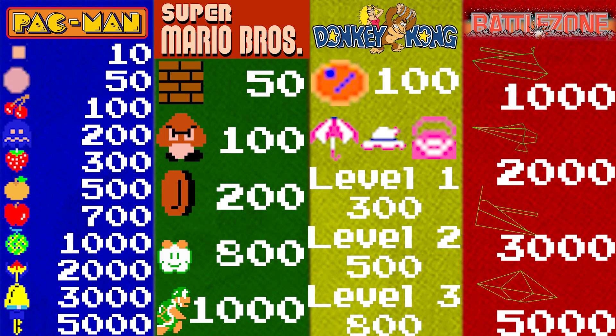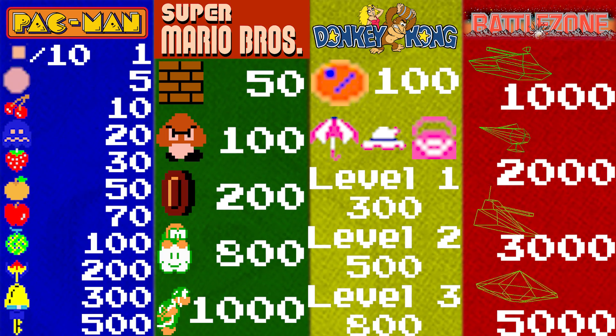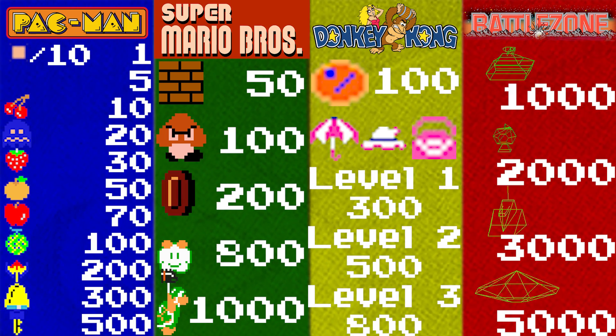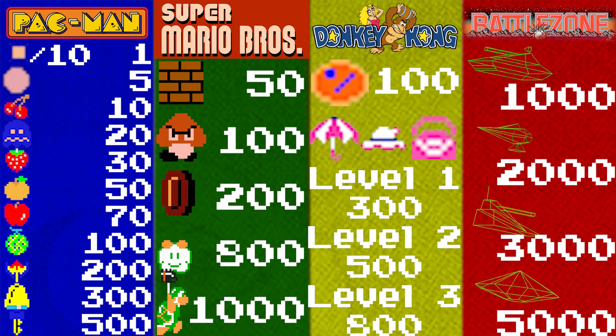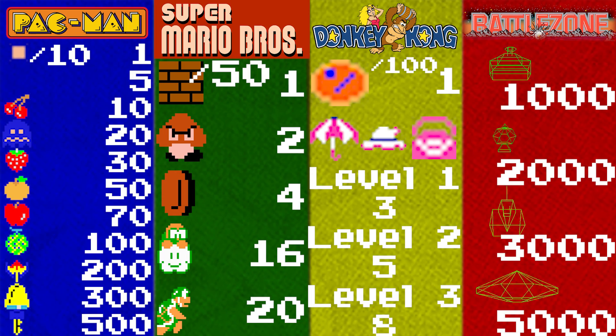For example, in Pac-Man each one of the point values is divisible by 10. So therefore, if we divide every value of the Pac-Man scores by 10, we end up getting rid of a zero off every single score and nothing changes. We can do the same thing for the next three games but using the values 50, 100, and 1000.